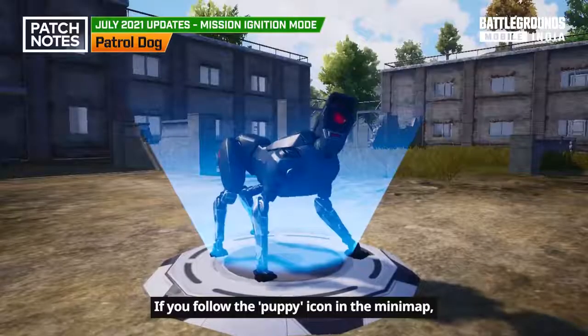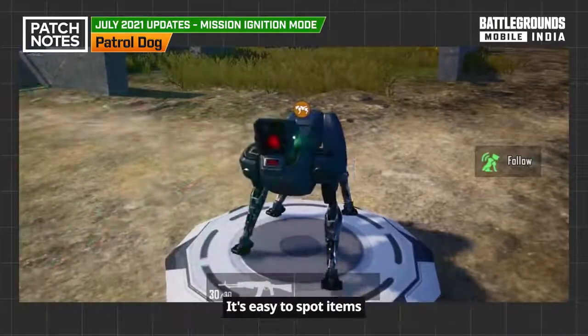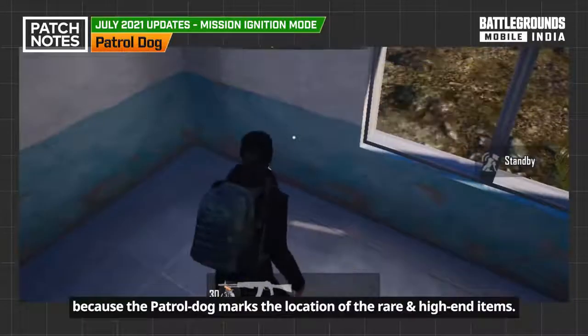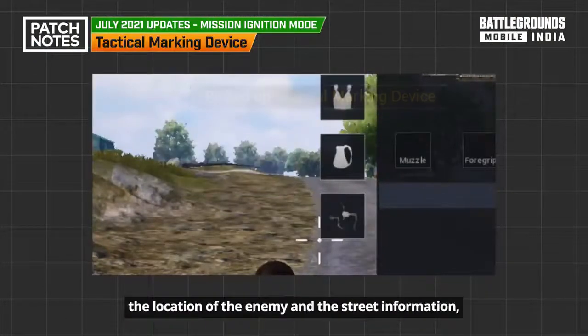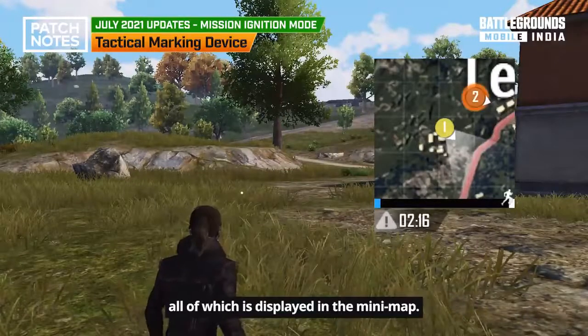If you follow the puppy icon in the mini-map, you will be able to discover the special patrol dock. It's easy to spot items because the patrol dock marks the location of rare and high-end items. With the tactical marking device, you will automatically be able to check the direction of teammates' findings, the location of enemies, and street information, all displayed in the mini-map.